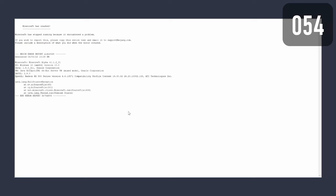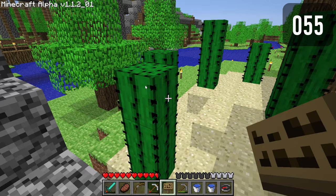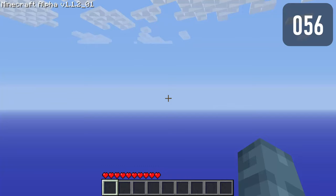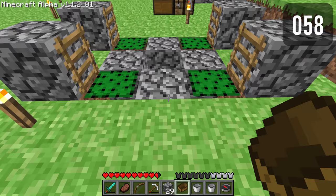Placing a sign above build height will cause the game to crash. Placing a sign on a cactus will cause the game to crash. Sometimes the game will crash when generating a new world. Blocks can be duplicated if the game crashes before saving. Boats drop four times the drops when colliding with four cactuses at once.